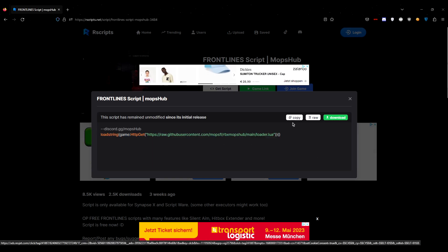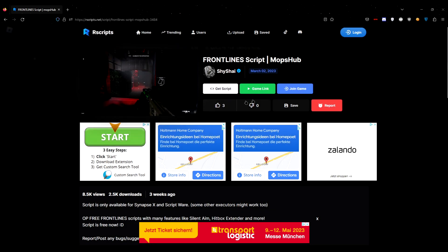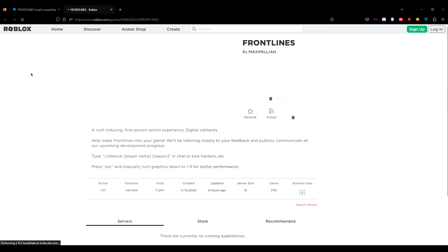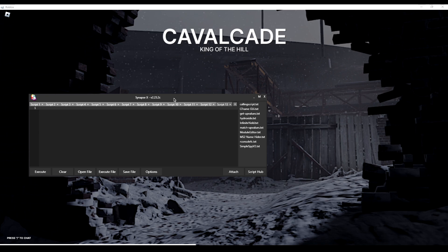We can choose between copying or downloading the script. For the sake of easiness, I'm going to go ahead and click copy. Now that I've copied the script, I'm going to click this gaming button so I'll get immediately redirected to the game, quickly join the game, and I'll see you guys in the game.